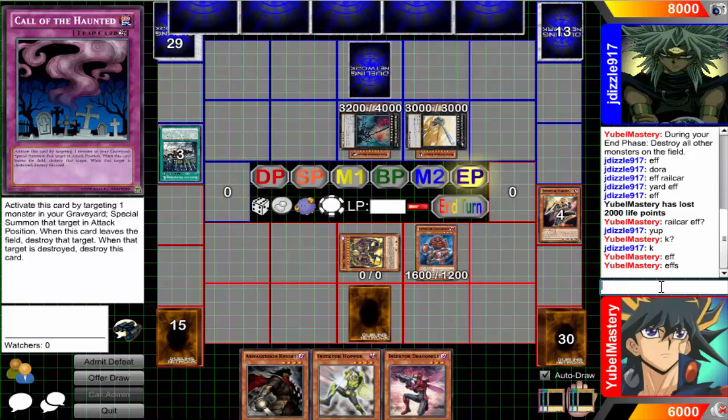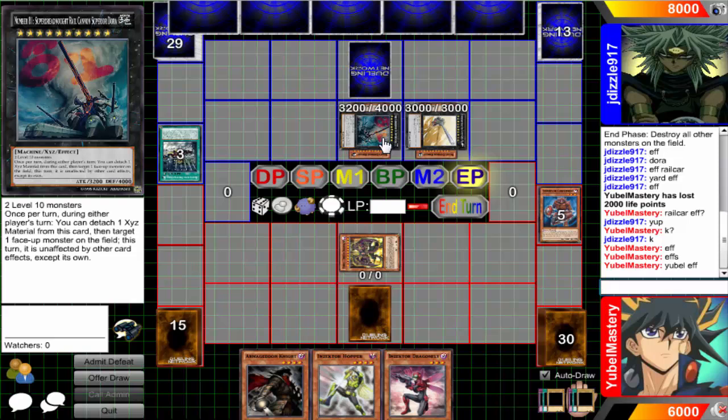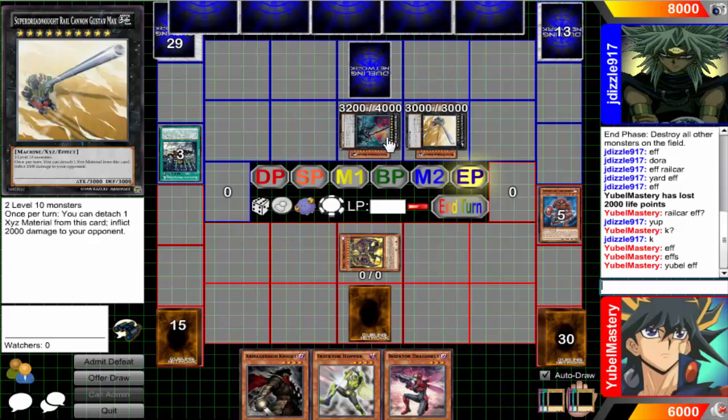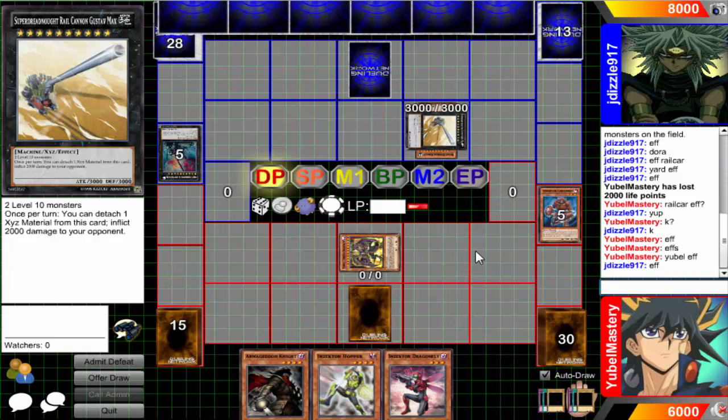All right, battle phase effect - save whoever you want to save. E61 to save whoever you want - you can save Gustav Max. Look at all these strong Rank 10 beaters. The way he's going to beat me is through burn damage with Gustav Max - that's gonna be craziness. I'm getting burned. I had to get rid of that filled spell definitely - there's another 2000 down the drain.